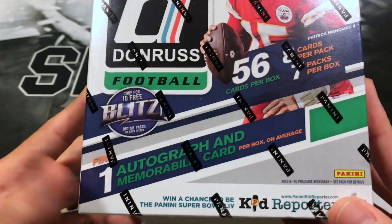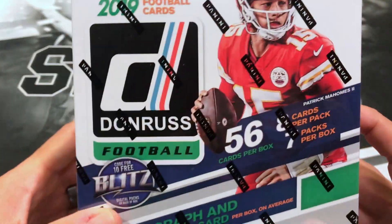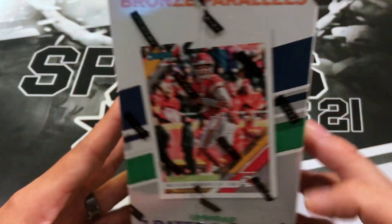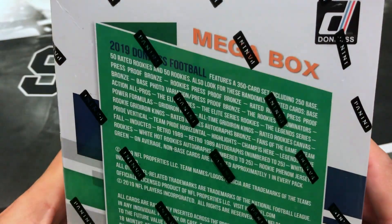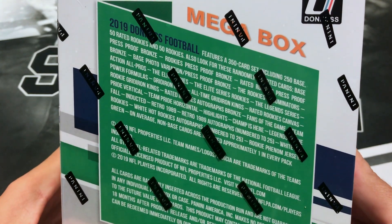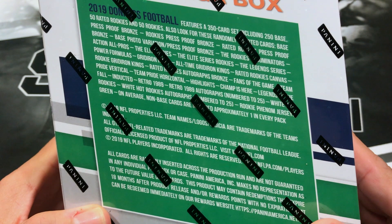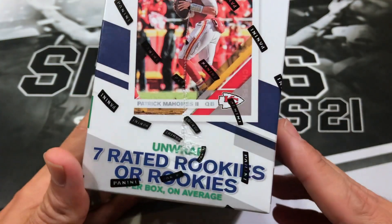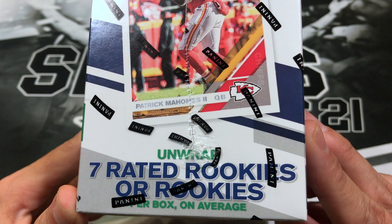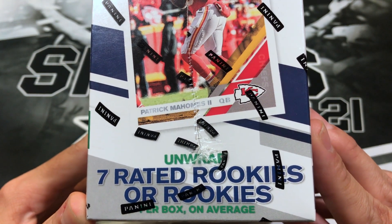So it sounds like we should get two hits, but we'll find out. Of course, you're looking for Kyler Murray, Nick Bosa, Daniel Jones, any other 2019 rookies, DK Metcalf. There's the information on the back if you want to take a look. Also comes with seven rated rookies per box on average.